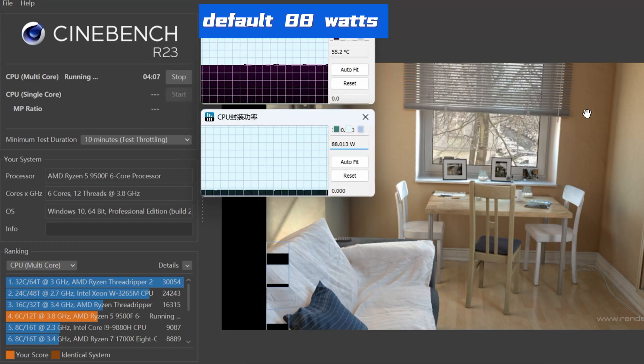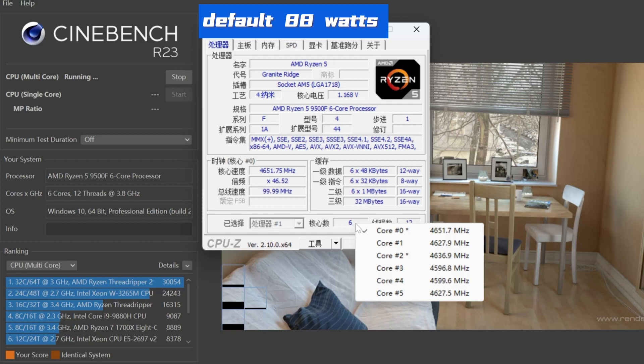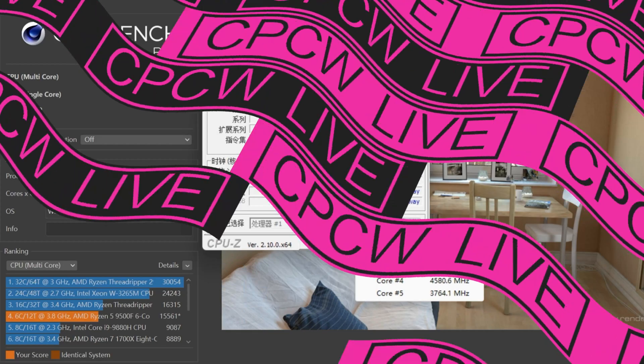At its default 88 watts, it runs incredibly cool. Just remember to toss the included stock cooler — even a cheap $20 tower cooler will be a massive upgrade.